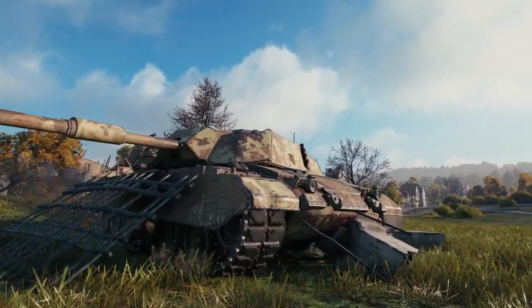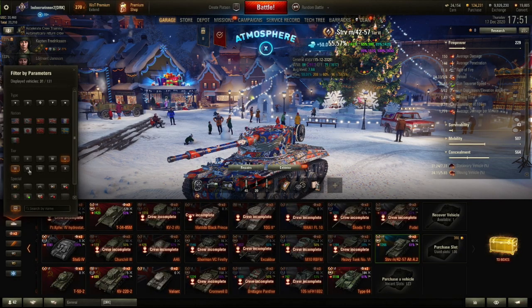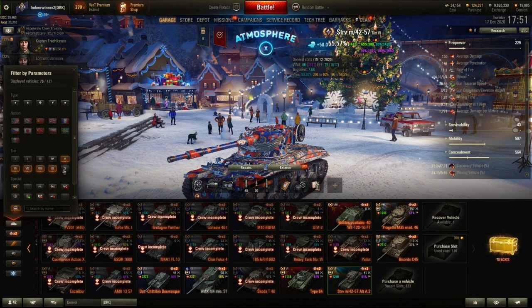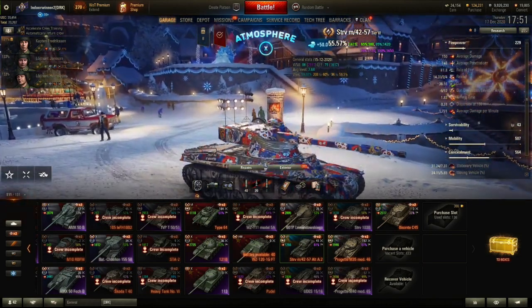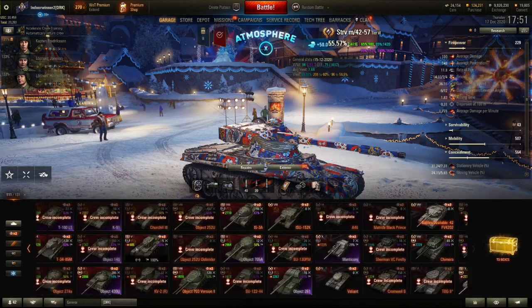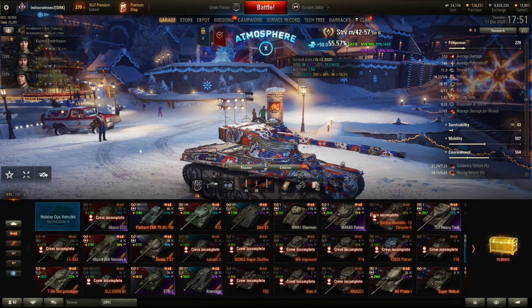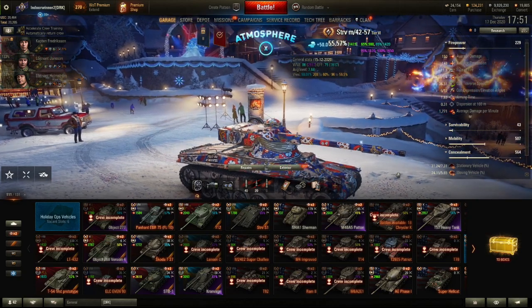First things first, marks of excellence are calculated in a similar way to mastery badges. To get a mark of excellence, you must be using a vehicle Tier 5 or higher and perform well on a consistent basis within said vehicle. Dave is a master of the Strithwagon and he's playing a Tier 6 Swedish Premium Medium tank, so he's good to go. His scores will be compared with other players that have played in the same tank over the last two weeks. The better others are doing in that tank, the harder it'll be for Dave.